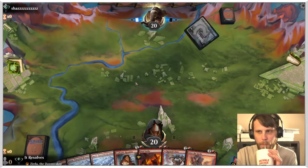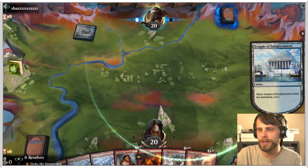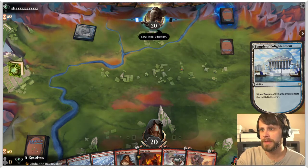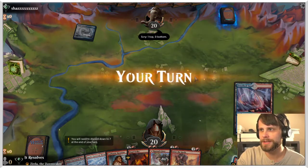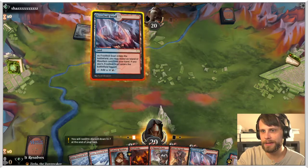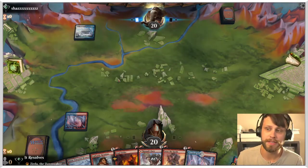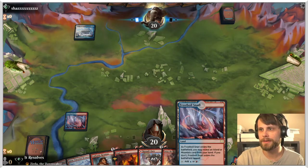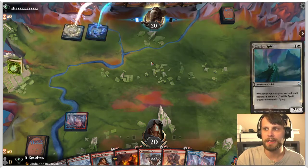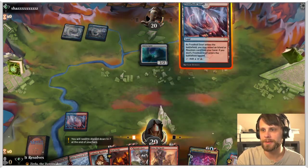All right, what do we got? Looks like control most likely, though they don't have the Orion, which is quite interesting. We will see. I'm going to throw out a Snow-Covered Mountain and see how this goes. I like having these Frostboil Snarls in this list — it just makes things a lot easier. I'm pretty happy with it. I would like to get a Shock or something, but unfortunately we didn't.